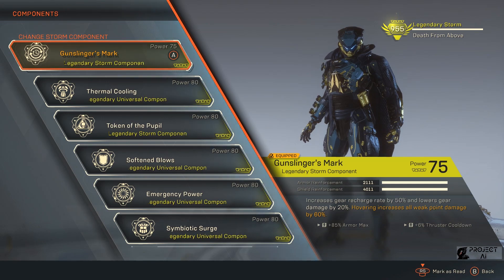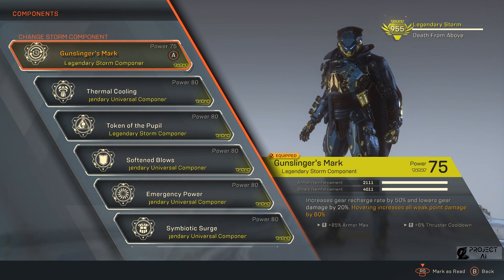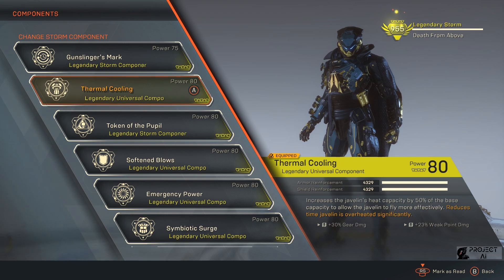Untuk komponen nya, pertama gue pakai Gunslinger Mark untuk nambah gear recharge Storm. Seperti yang kita tahu, banyakan gear Storm itu recharge-nya lama, jadi kita butuh ini. Walaupun kehilangan beberapa persen damage, tapi kalau hovering kita nambahin weak damage banyak — 60%. Untuk inscription-nya di sini ada 85% armor max, cukup bagus. Selanjutnya Thermal Calling, bagus buat Storm karena Storm ini sering hovering. Selain shield-nya nambah, ditambah tadi dengan Gunslinger, weak point damage kita juga tambah. Di sini ada tambahan 23% weak point damage dan juga 30% gear damage.